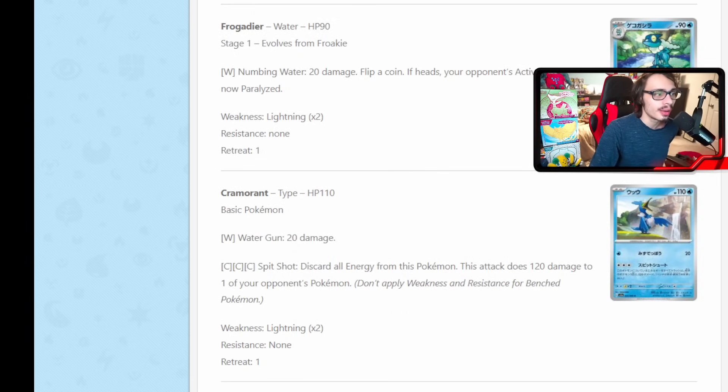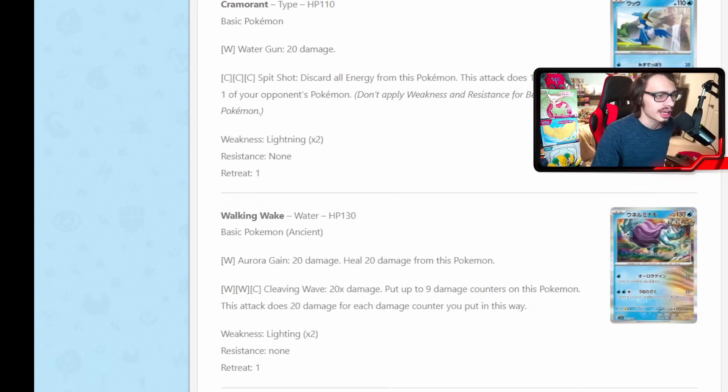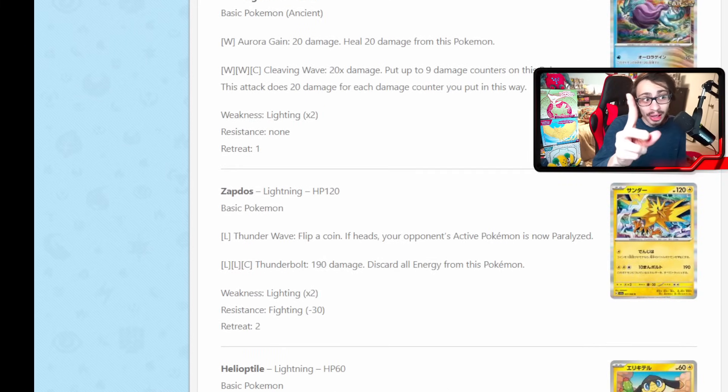Cramorant has Spitshot, which does 120 damage to one of your opponent's Pokemon but you have to discard all energy from it — it's literally like a reprint of the Cramorant V from Sword and Shield base set. This card could be okay in all honesty. New Zapdos does 190 damage but also discards all energy from it. This Zapdos actually could have been good in a Flaaffy toolbox deck. If this card came out before rotation, it would have been an okay card to play alongside Flaaffy in a one-prize lightning deck. Unfortunately, Flaaffy is going to be gone by the time this comes out, so the card isn't very good, but if Flaaffy existed it would have been a different story.